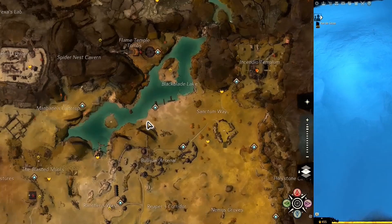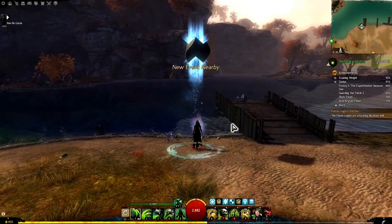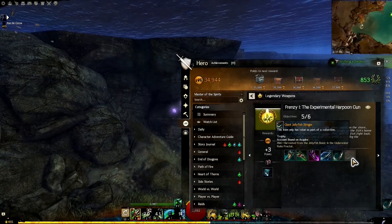Next we need to get a spike tail spike in Diessa Plateau or Harathi Hinterlands — I chose Diessa Plateau at Black Blade Lake. There he is — we beat him to within an inch of his life, then beat him some more, and take his stuff.